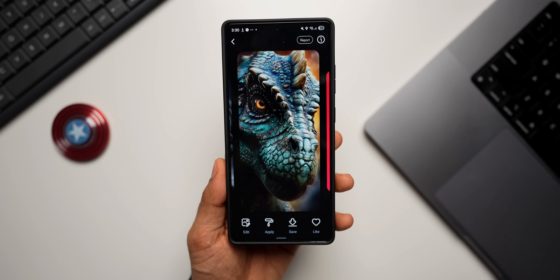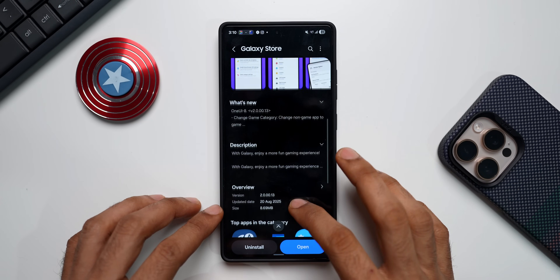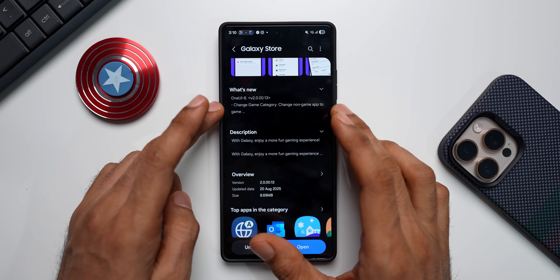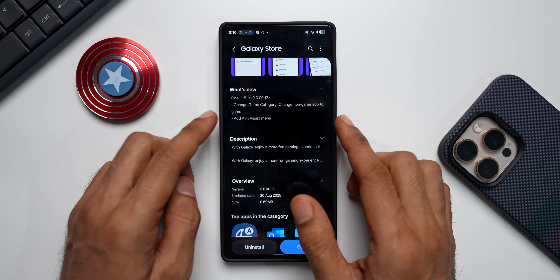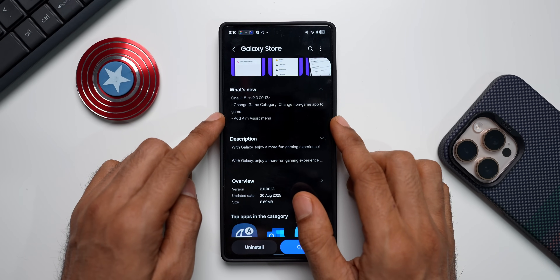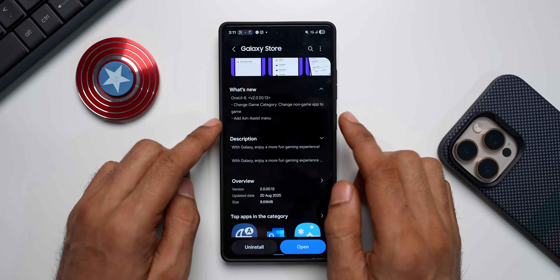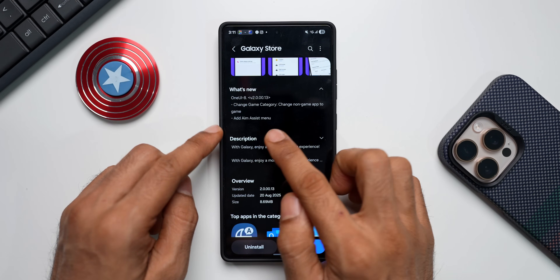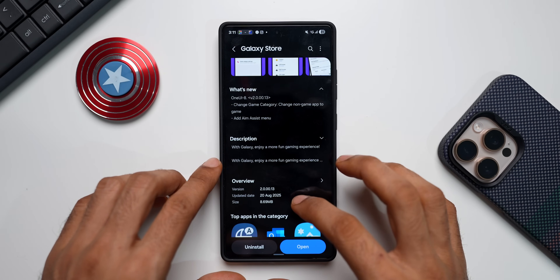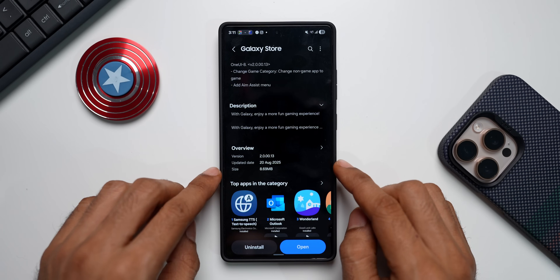Let me first open the Galaxy Store and check out the update details. As you can see, it says version 2.0.00.13, and in the changelog it says 'change game category' and 'change non-game app to game,' which means we can now change a non-game application to a game using Game Booster settings. We also have the new feature 'add aim assist menu.' The update date is 20th August and the size is about 8.69 MB.